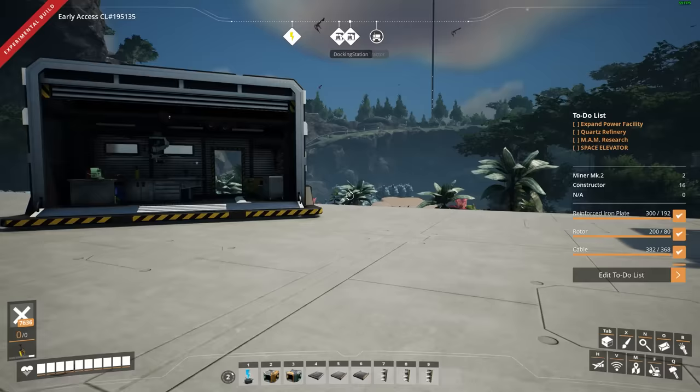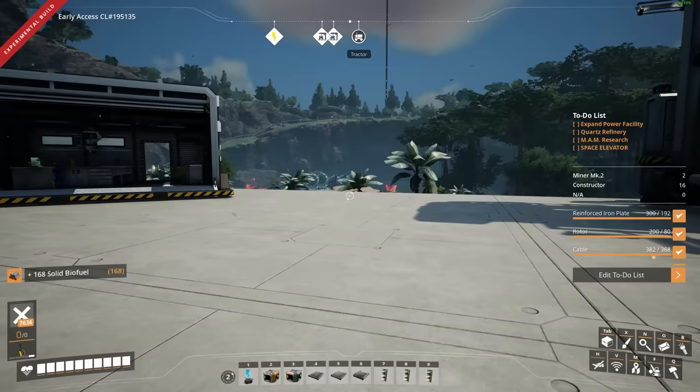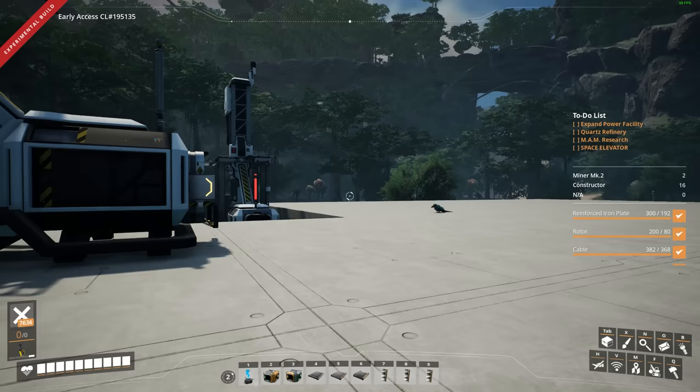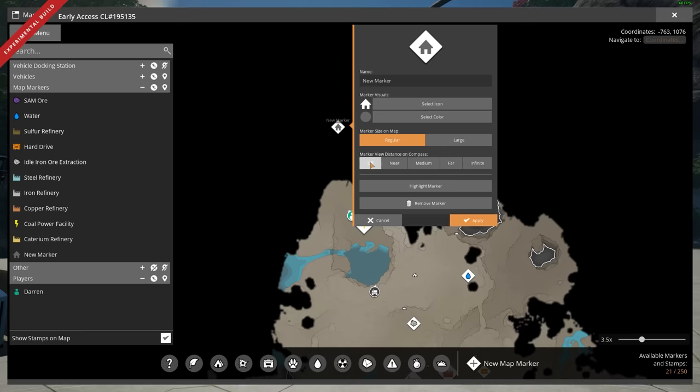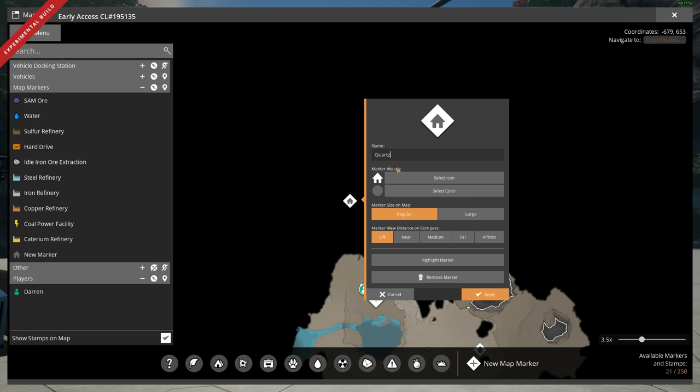Let's get ourselves the second miner, rotate it around. We're still using Mark 1 miners — could go to Mark 2, could get crazy, could build this whole thing efficiently right now, but life is just too short sometimes. We're just going to double our power, which should be more than enough to build one more factory. That's going to give us access to quartz, which is up in that direction. Looking on the map, I think it's somewhere over here — that's where we're going to have to go.